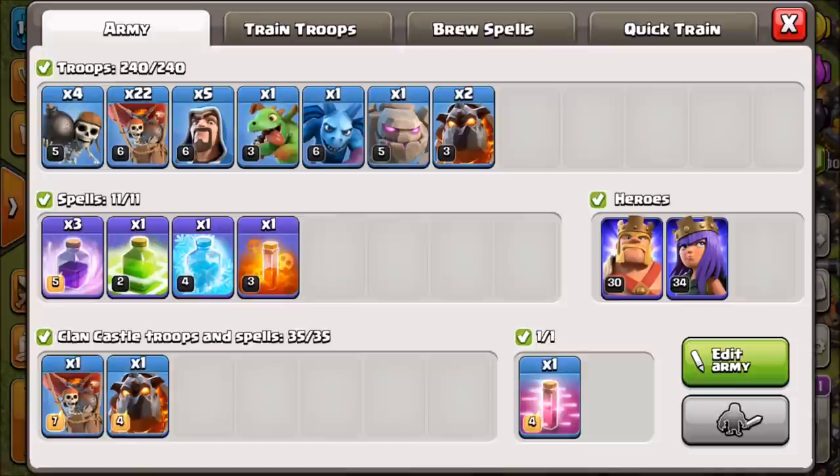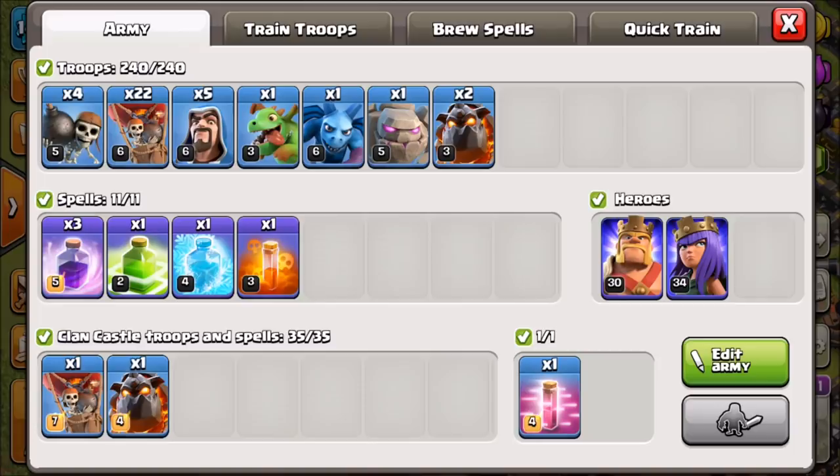We're going to use a GoLaLo — a Golem, Lava Hound, Balloon attack. We've got a max hound in the CC, and we're bringing a Jump, Rage, Poison, and Freeze spell. The plan is to go in with our Golem, Heroes, Wizards, and Baby Dragon kill squad to take out an Air Defense or two, maybe an Inferno or an Eagle — depending on what the base looks like. You can also use two Golems with Bowlers, but we're trying this version.